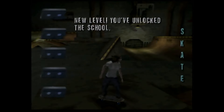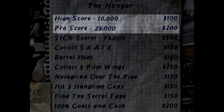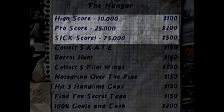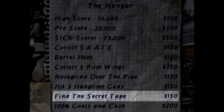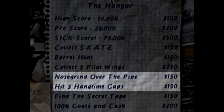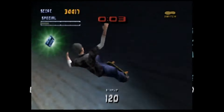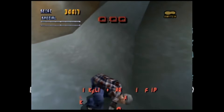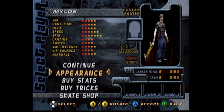The way goals work here is completely redone. Instead of 5 goals per level rewarding you with a secret VHS tape, we have a ton more goals to complete. High scores and Pro Scores are still present, but we also have an added sick score that is generally much higher than the Pro Score on every map. Then we've got the skate letters, objects to smash, and a secret VHS tape hidden somewhere in every level — just like the first game. We also have 5 unique floating collectibles to find in every level, specific tricks to perform on specific parts of the map, and a goal for completing every goal and picking up all of the floating cash.